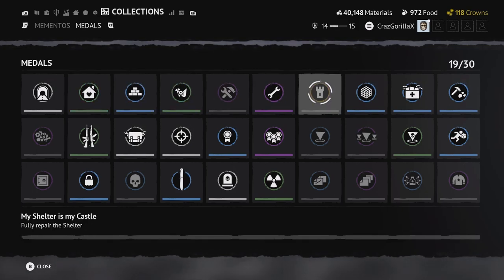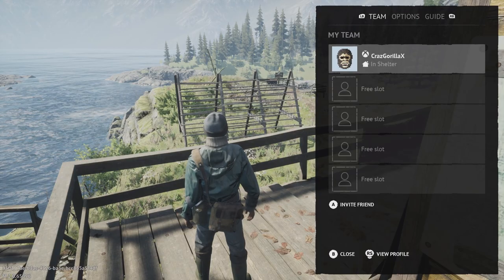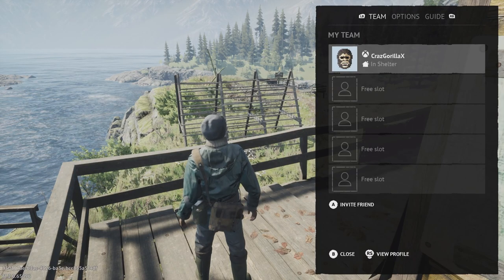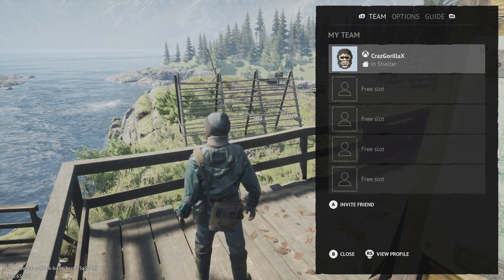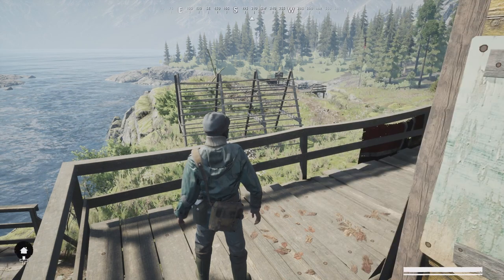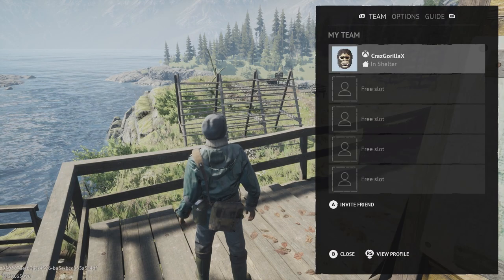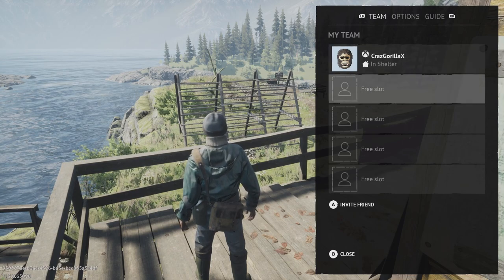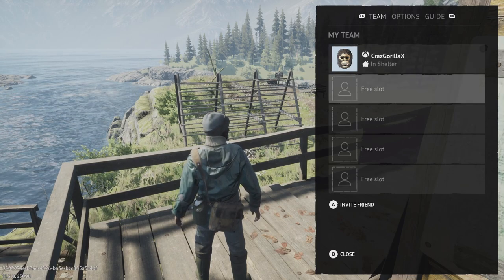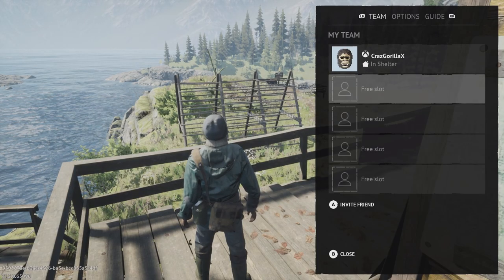The medals section shows all your medals. The leaderboard shows all your stats. To invite people, press the pause menu — the three lines on Xbox or the options button on PlayStation — and you can select one of your friends right there and invite them.